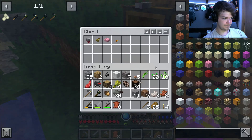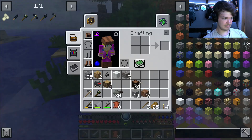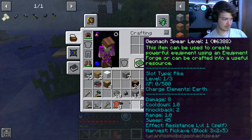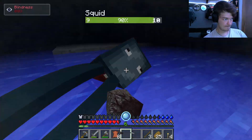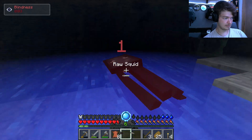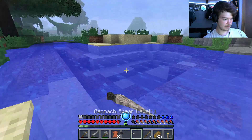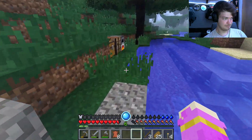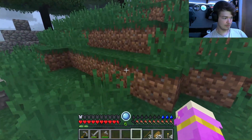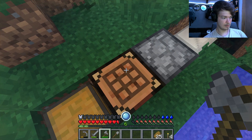Cook up some food. I'm gonna put all these plant materials in storage — they're cluttering up my inventory. Got an ink sack though. Got some raw squid for food. I need to make a shovel — that's what I was doing. Shovel!